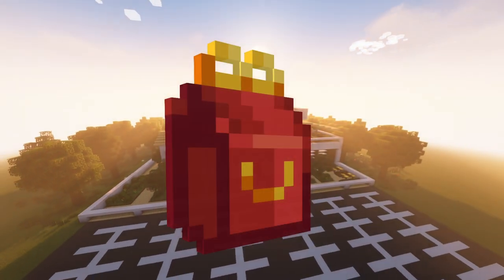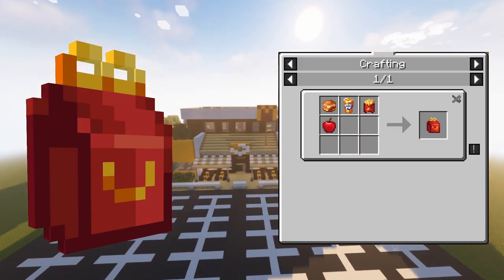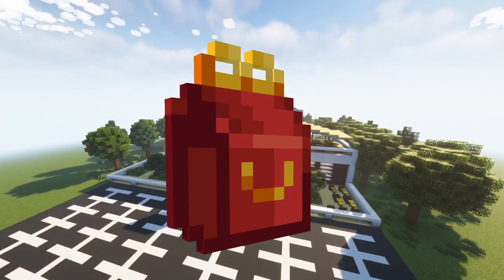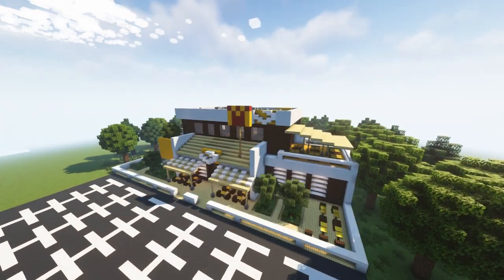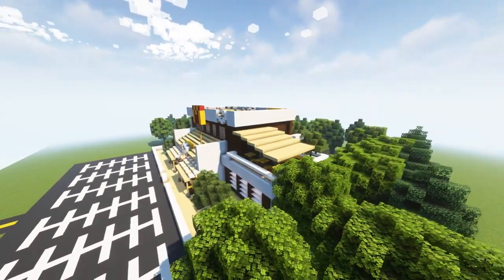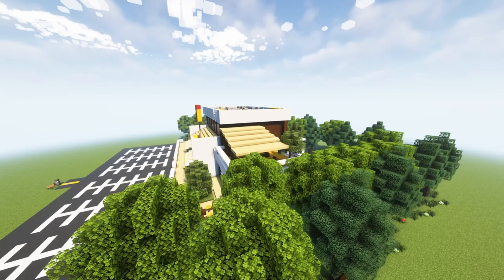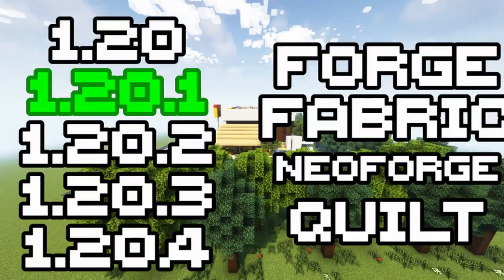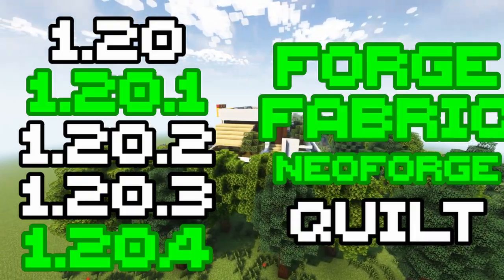For the final recipe, you can craft a happy meal using any burger, any drink, chicken mac nuggets or fries, and an apple. This is by far the best food, giving you 14 hunger points. Though eating these foods separately will give you more hunger points, so it's not really worth it. You can download the mod using the links in the description below — available for 1.20.1 and 1.20.4, Forge, Fabric and NeoForge. Alright, bye!